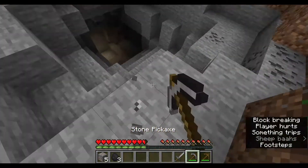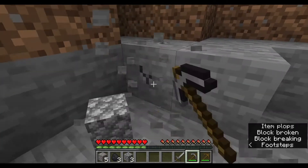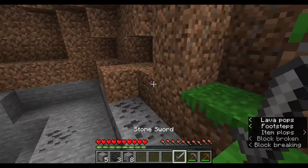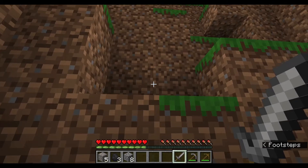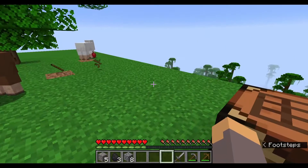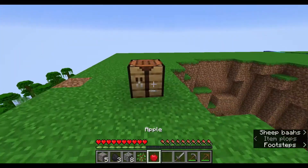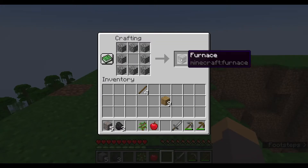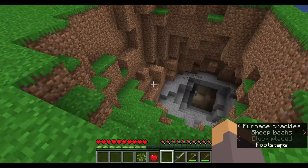Let's actually collect a bit of stone before I go back up because I'll need to make a furnace. Look, there's already a sapling that's grown and an apple, which is good. Let's make a furnace and chuck this stuff in. Let's explore a bit.